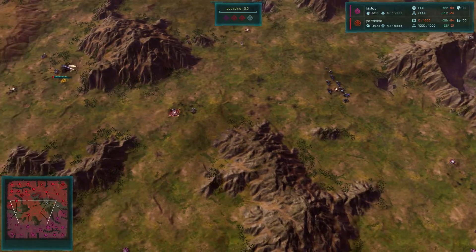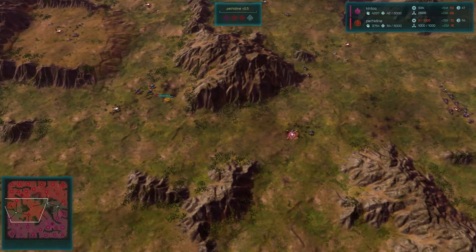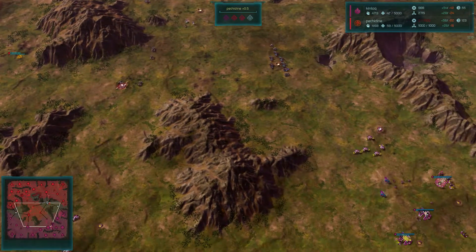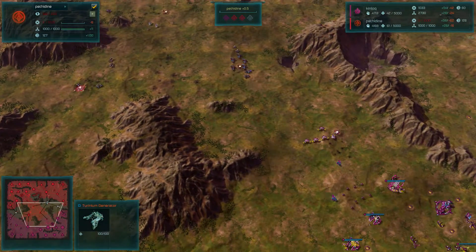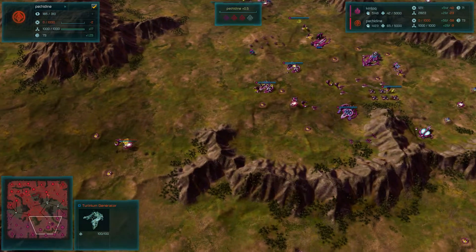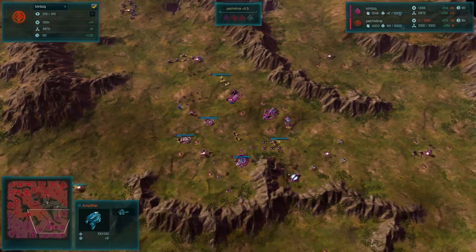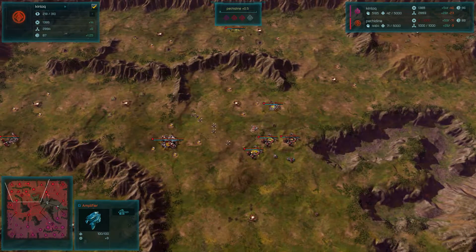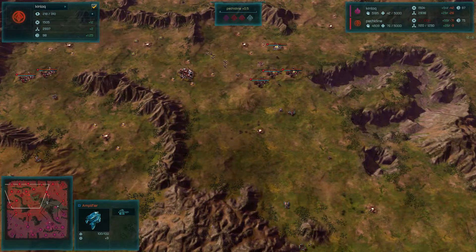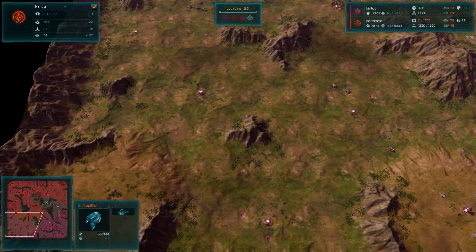Pethodyne is starting to secure the Tyranium generators. The Tyranium victory timer on this map is like 5,000, so that's not going to be a viable way of winning, although the pressure can build up. You do get a 5% bonus to resources for every generator held, so those things always come in handy. Despite that, income is pretty even. We do have amplifiers being built in some of these important regions. Perhaps Pethodyne has the same — but no, no sign of any amplifiers. So I think that's the equilibrium: Pethodyne has extra income from the Tyranium generators, but Kinloch has extra income from the amplifiers.